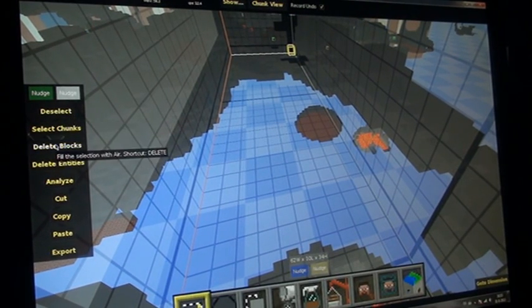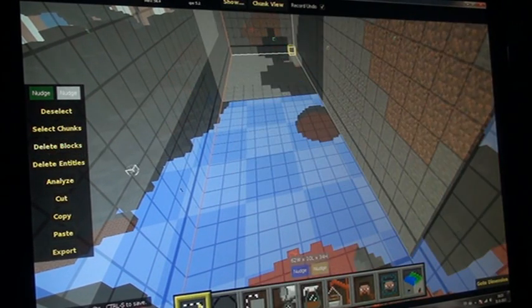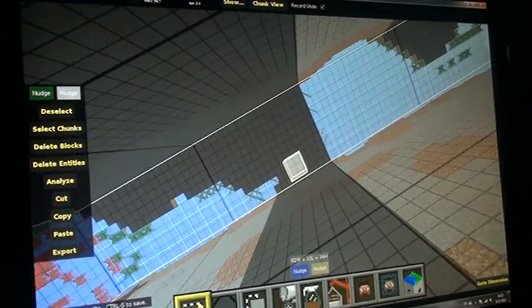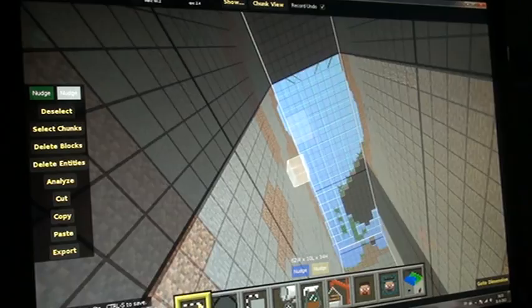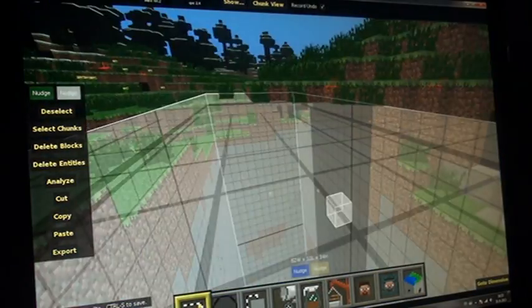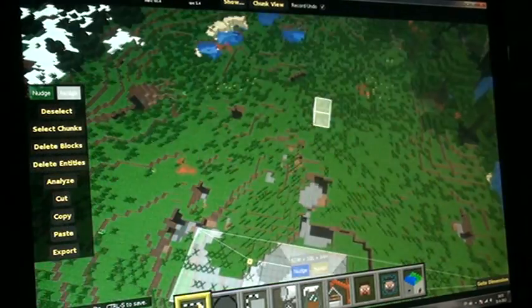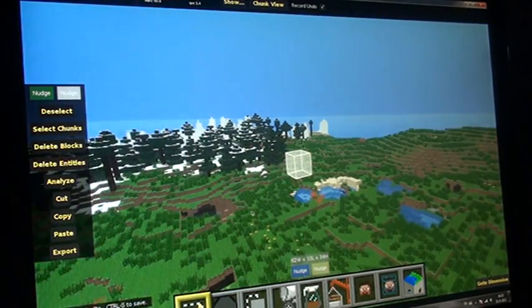I'll select 'delete blocks' now, and it will instantly delete all the blocks in that area — all of them, at least the ones you selected. Now it looks like a ravine because there are these sides and stuff. So it's pretty handy to use.